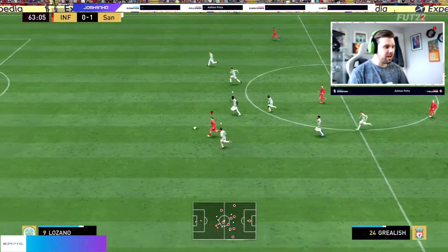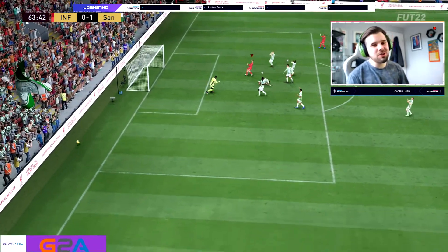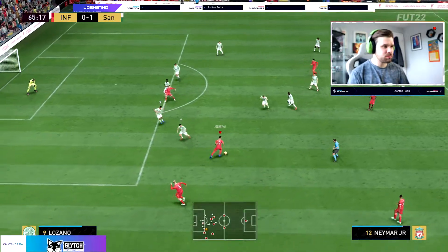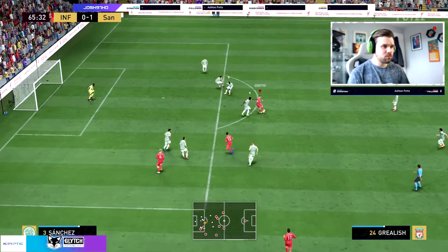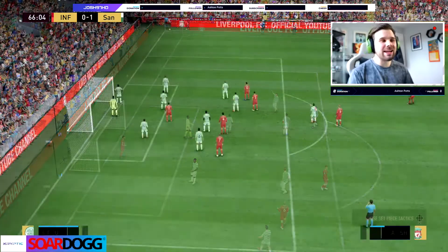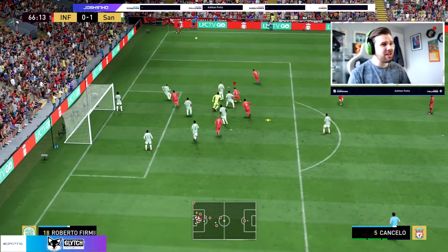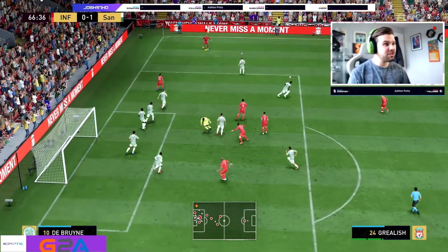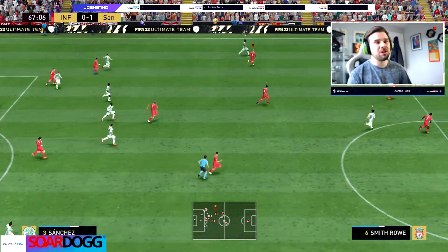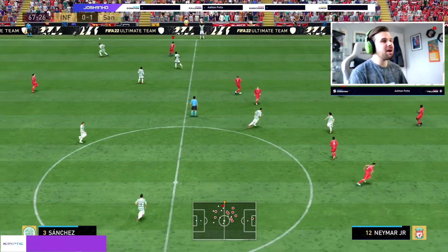Lovely play — come on Grealish, use your pace. Lozano's going to get there — no he's not. We get the attempts off but again not really challenging the goalkeeper. He is lacking in the finesse shot department — only 84 curve, doesn't have the finesse shot trait and it is definitely showing. So I would stay clear of the finesse shots if I were you. That one really should have been going in the back of the net with his finishing stats — it really should have.